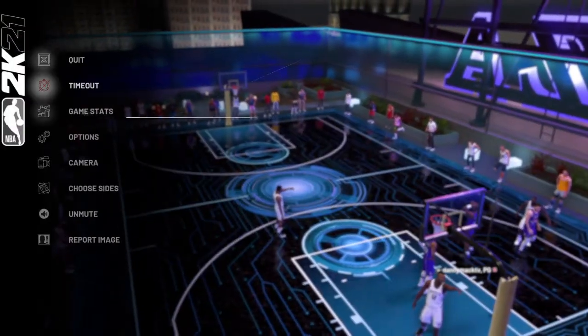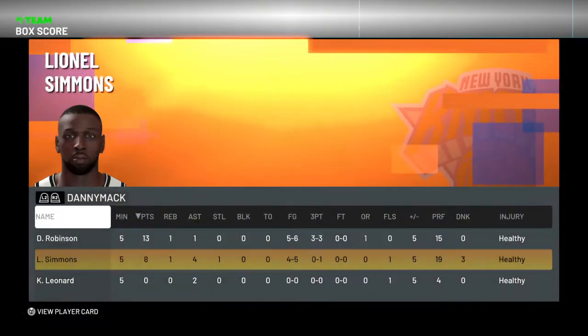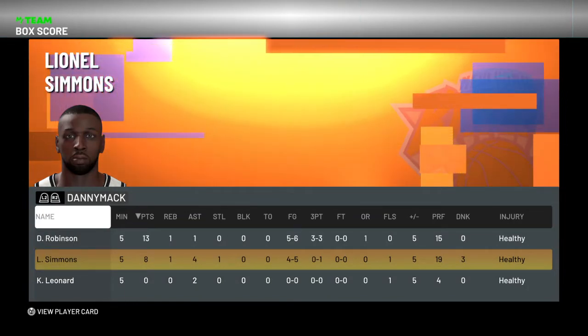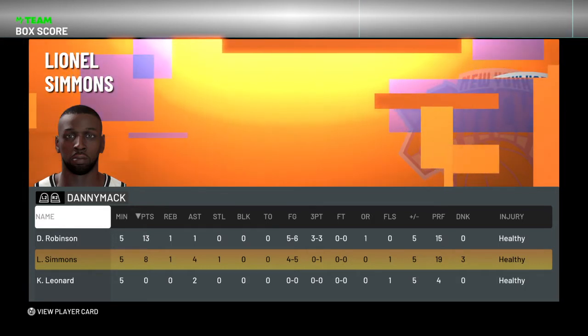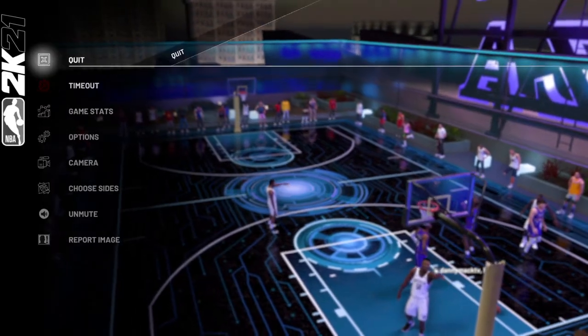Let's see what the final stats were for Lionel Simmons: eight points, one rebound, four assists, one steal, four or five from the field, zero for one from three-point range, and three dunks. A real good game — played great D, because like I said, it's hard to play D in this game.